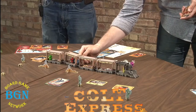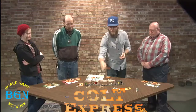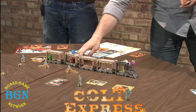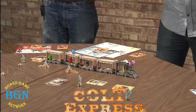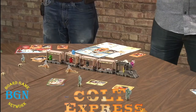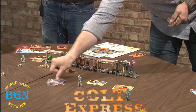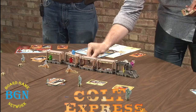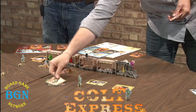Doc climbs to the top of the train. Django moves forward. Cheyenne loots. Tuco punches at thin air because everybody has moved out of his car. Doc punches at thin air too because nobody is up on the train. Django climbs to the top. Cheyenne climbs to the top as well.